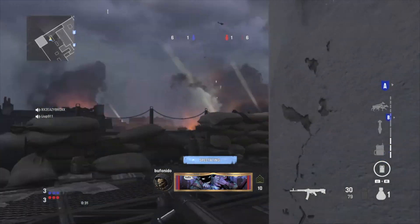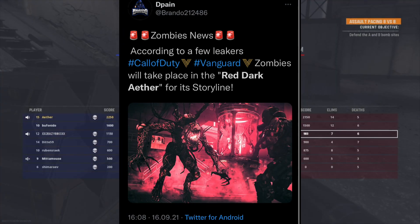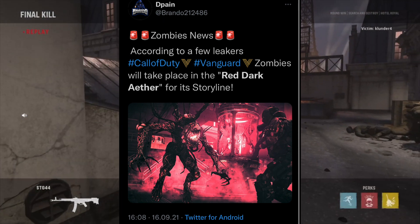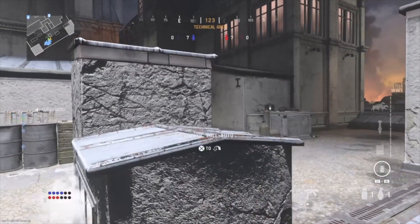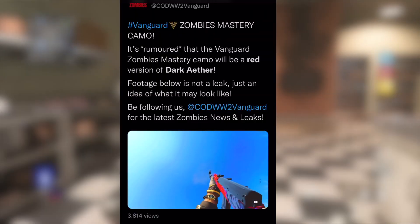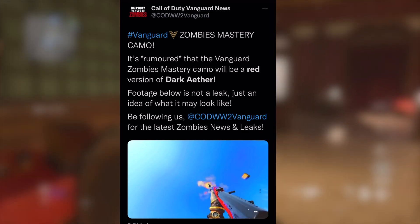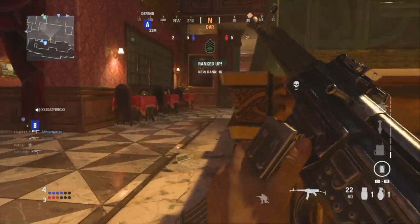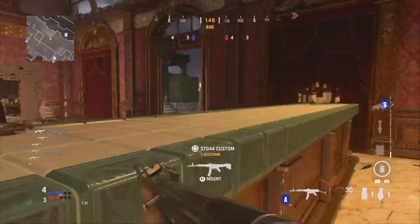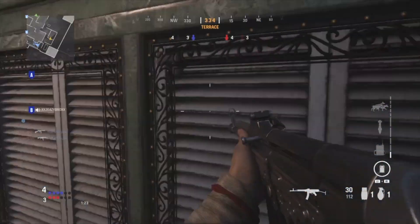A lot of people are talking about Red Dark Ether as the storyline for Vanguard zombies. If that's the case, it would be pretty obvious that the final mastery camo would be Red Dark Ether — similar to how Dark Ether is the end camo in Cold War. I wouldn't be surprised if they just made a Red Plague Diamond and a Red Gold camo as well, since they don't have much time and could simply tweak the colors. I'm super excited for Vanguard's official release and I'll update you guys as soon as I get more information about the camos.